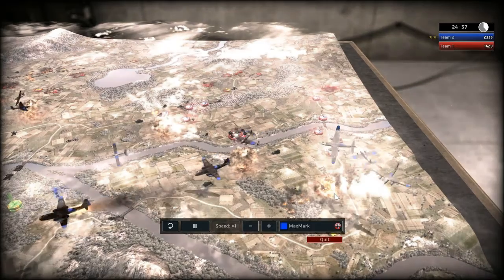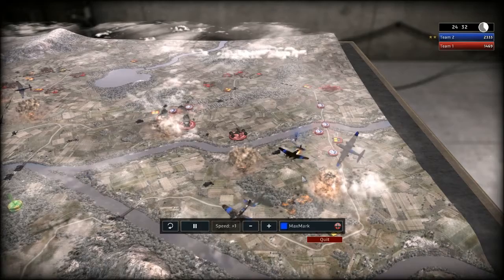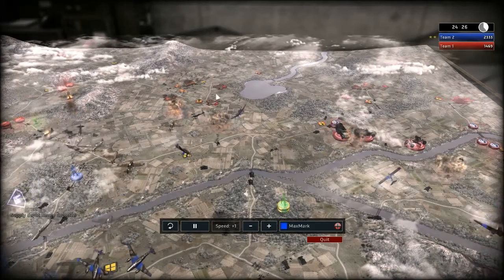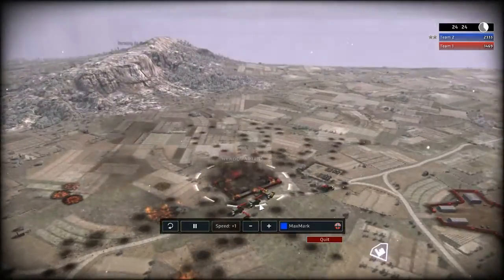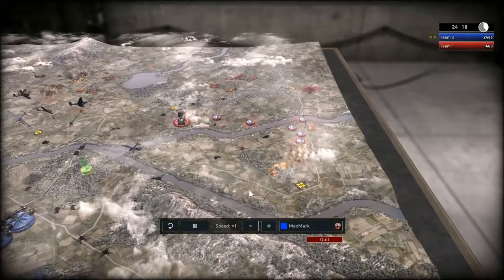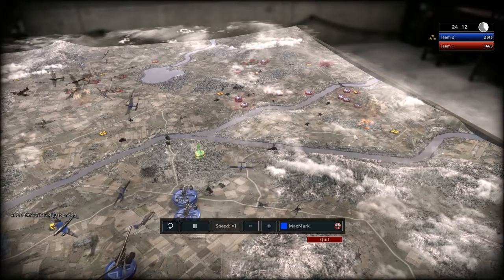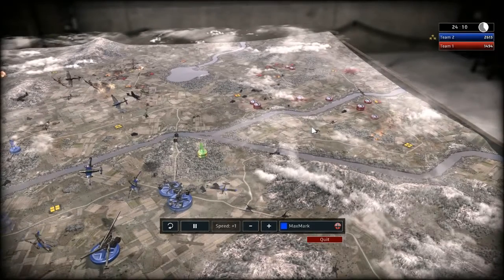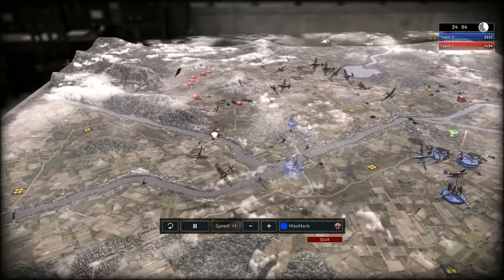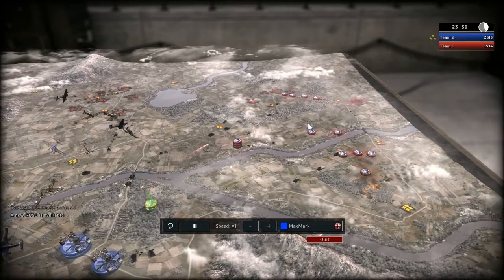I'm carpet bombing this area. We had some infantry here - now these guys are just sitting ducks in the middle. We're pretty much covered. He's sending out a lot of engineers, must have a lot of money. The right side is covered. He keeps bringing in stuff, but as money is not unlimited because we can't build administrative buildings, it's just a matter of taking out more units than you lose.